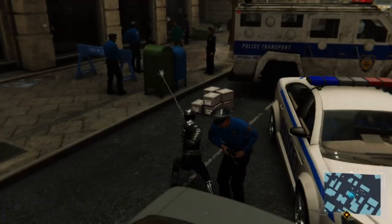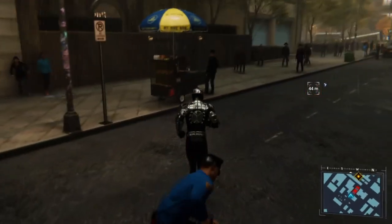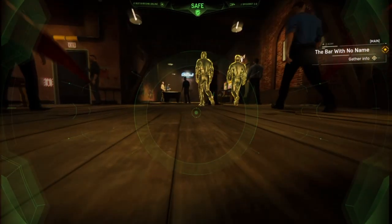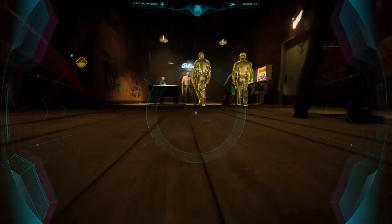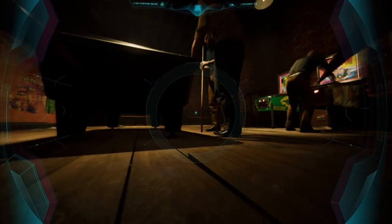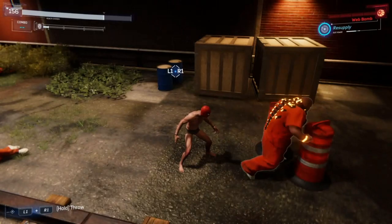Here are some NPC glitches in the DLC — starting with pushing a cop into the car he was programmed to enter, causing him to get confused and just stand in the middle of the road. In the mission The Bar With No Name, the Hammerhead thugs we were supposed to eavesdrop were programmed to walk in front of the pool table. However, with other NPCs in the way, one enemy had to get an alternative and go through them — literally. The other one spun around, blown away at their ghostly powers. Here's one of Screwball's fans deciding not to kill me — or just getting exercise. Probably both.